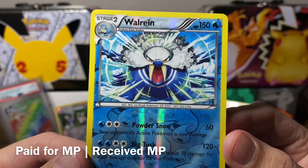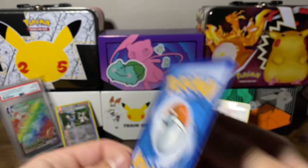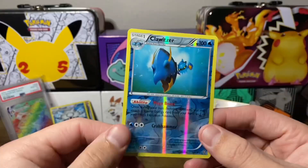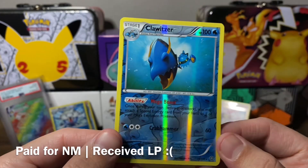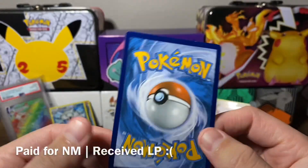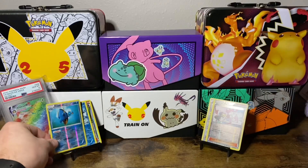We got the Walrein — look how intense that is. Imagine a Walrein coming right at you. I'm getting a lot of Reverse Hollows this time. We have the Clawitzer from Steam Siege. I think I'm only missing one more Reverse Hollow from this set, and it's the Zweilous — the middle evolution of Hydreigon. So that's very exciting.